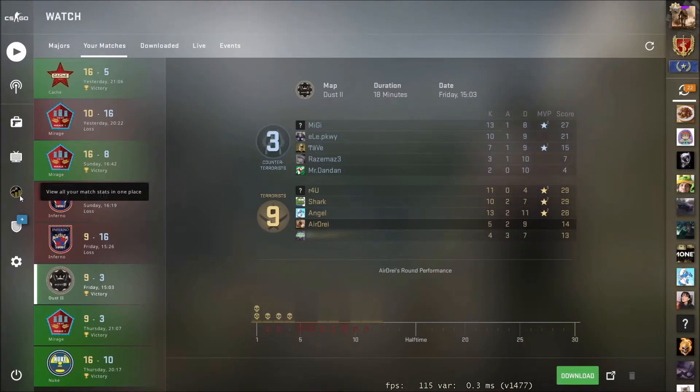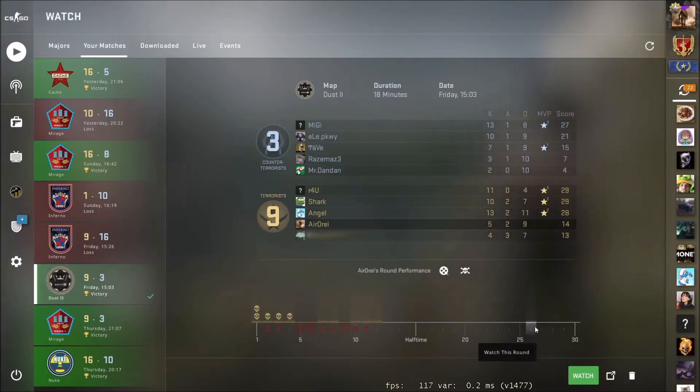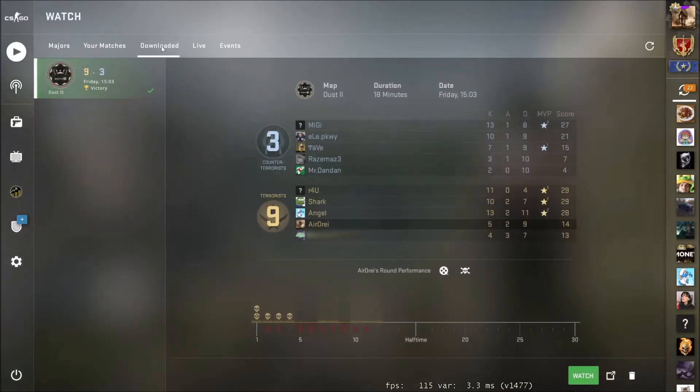But if that's really important to you, there is one way around it. If you download the match — I'm going to download this short one, maybe it'll be quicker — you can go into the match and see the score, then click More Stats within the match to see everybody's stats. So this one's downloaded. If I go to my Downloaded tab, now it's ready to watch. I can just click Watch, see my recent match, watch it back, see if a dude's hacking, whatever.